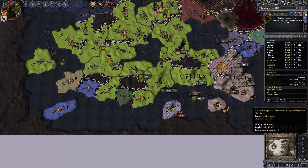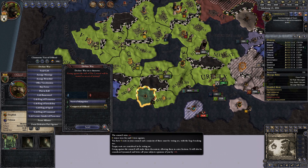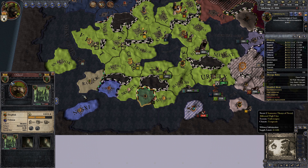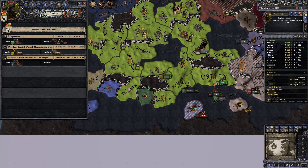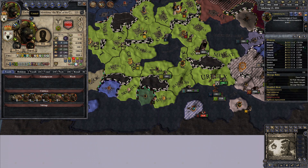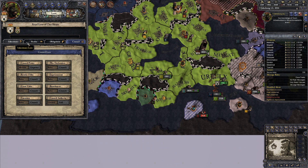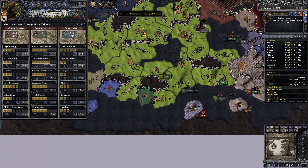We can keep on declaring wars pretty easily. The council votes no — wait, since when do I have a council? I never had one. Oh, I am gone, that's why. So there is no true council, but due to me not being present, there is a temporary council.